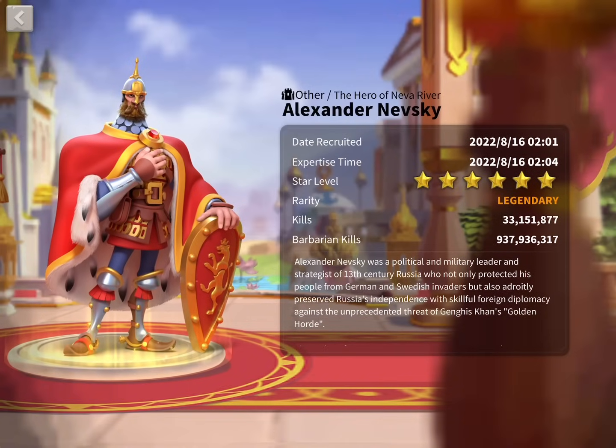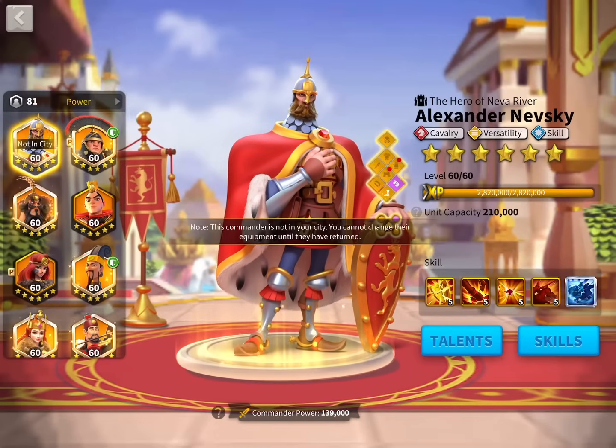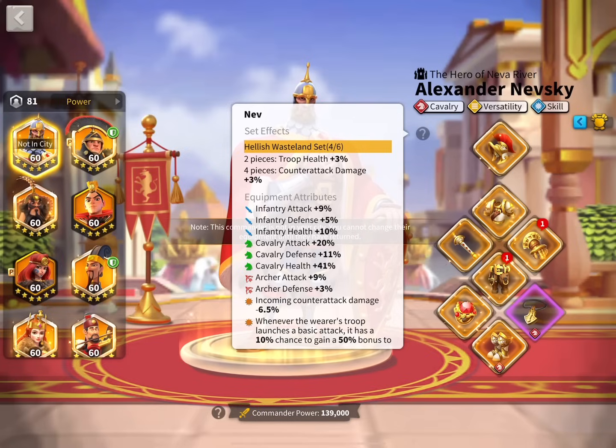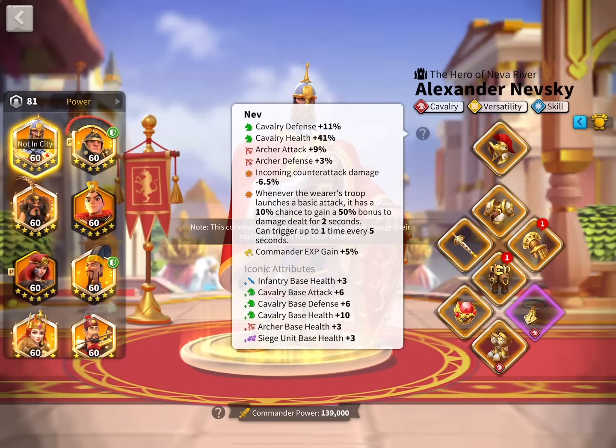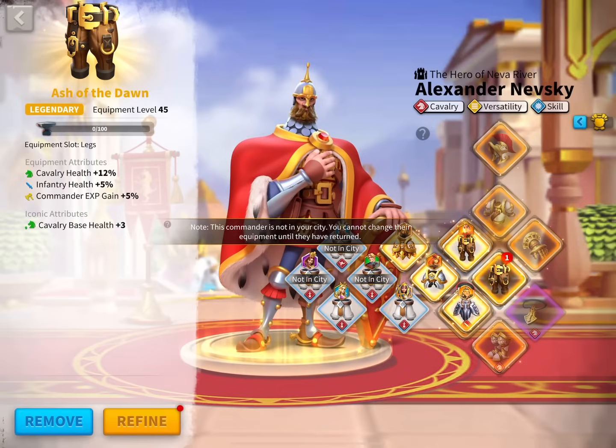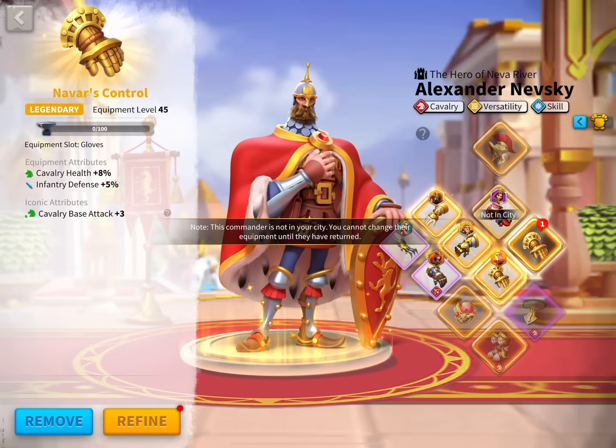I still believe Nevsky should be the first investment for free-to-play and lowest spenders when they come to their first Season of Conquest, or KVK3. His current equipment is 4 pieces of Hellish Westlands set, Ash of the Dawn pants, and Navar's Control gloves. These 2 pieces alone give you a high amount of health stat, which is very necessary for every player. You should always prioritize health, then defense, then attack — that is the correct order.